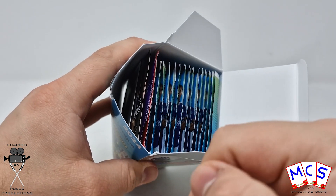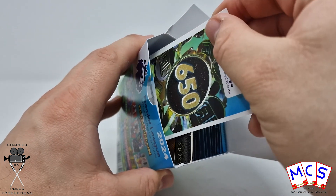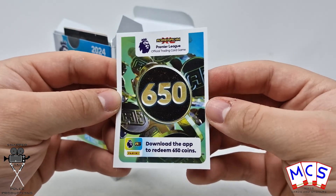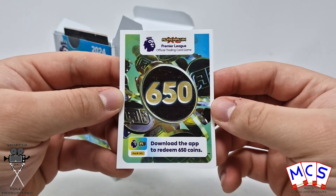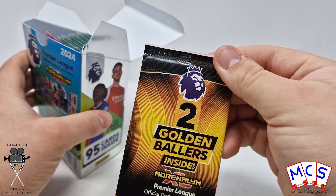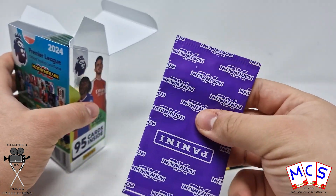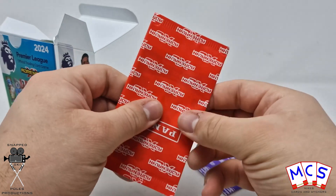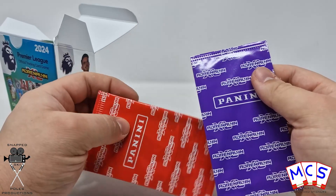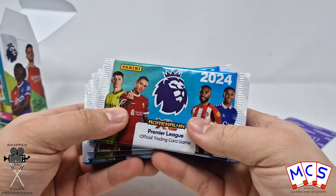So there's the contents just there, as you can see. This one here is loose — this is the 650 card online coin card. If you want this, comment down below and I shall choose somebody who comments and send the code to them. And then we've got two golden ballers inside their own pack, which is quite interesting. Then we've got our limited edition and our signature limited edition. Completely new packaging as well — I've not seen them before.